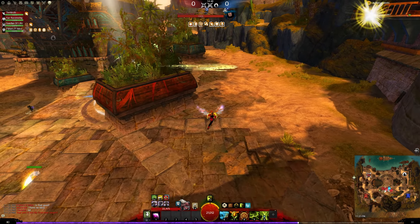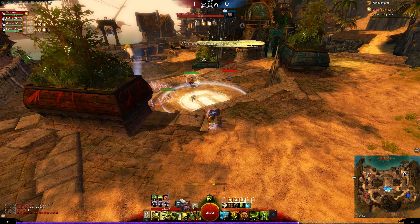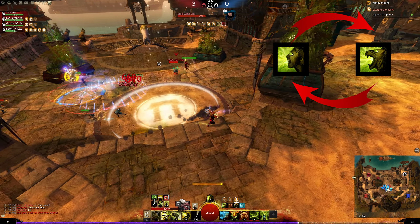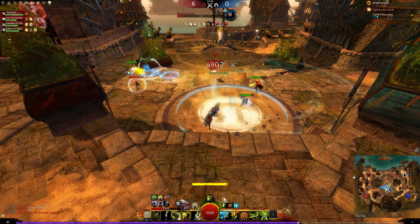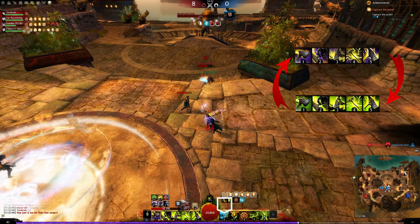For those of you who haven't familiarized themselves with the new Ranger Elite spec, the main feature of the Untamed is the Unleashed status. You can toggle this between yourself and your pet, and the one who's unleashed gains access to abilities that punish disabled enemies. For the most part, this requires the hammer to be used, otherwise the main mechanic of unleashing is somewhat wasted on the Ranger.